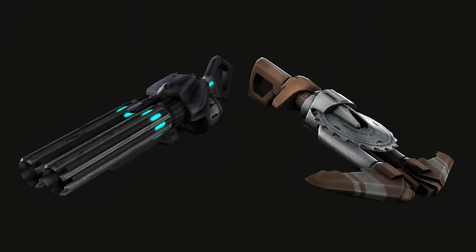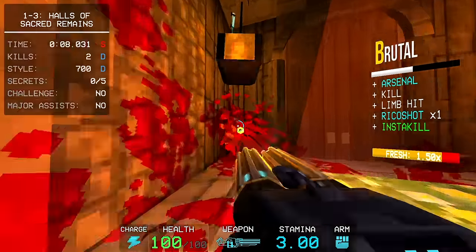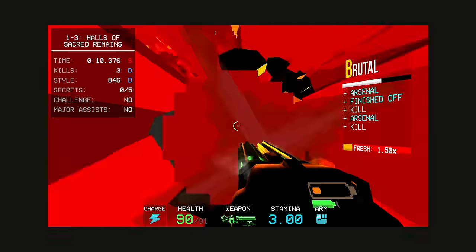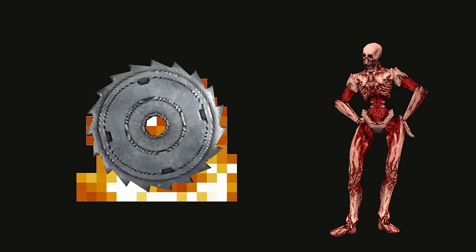Both variations have an overheat version. You lose out on the magnet, but by shooting the gun you'll build up a meter that, while it's filled, you can right click to activate. If you use the saw blade variant instead of vomiting nails on the enemy, you get to shoot out a giant flaming saw that also burns any enemies it passes through.